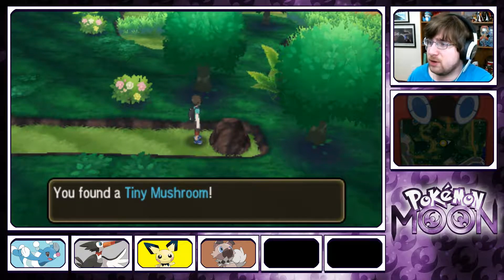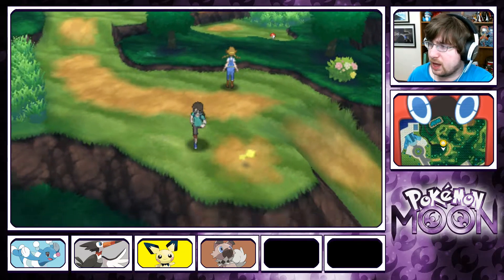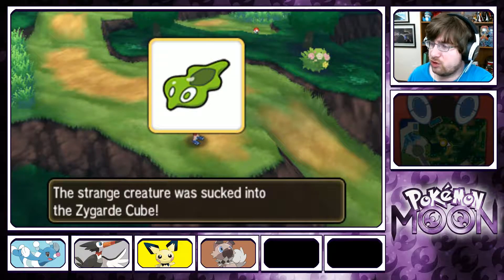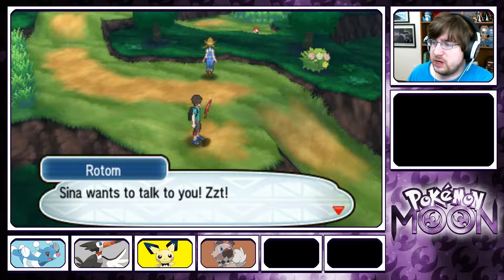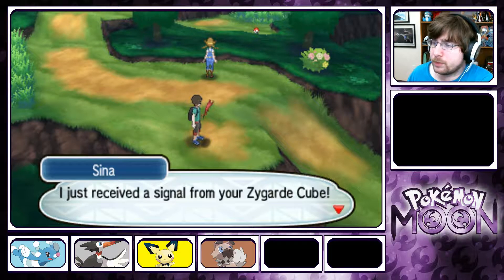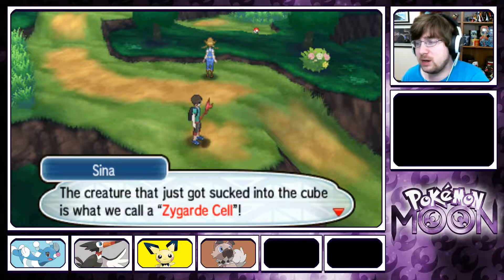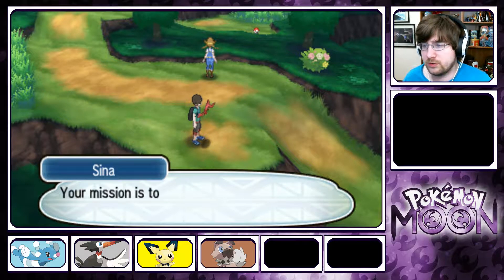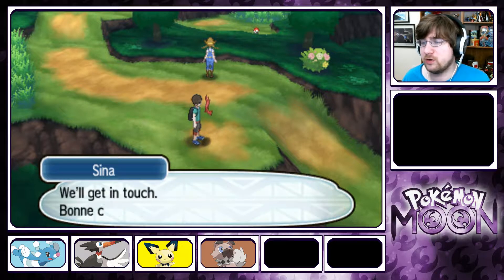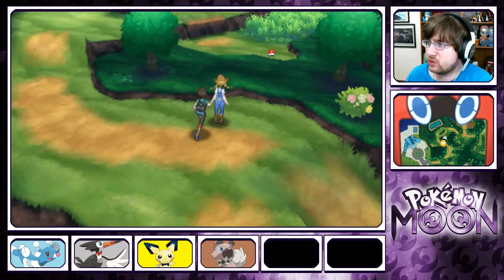Oh, we found a Tiny Mushroom. The strange creature was sucked into the Zygarde Cube! Cina wants to talk to you. I just received a signal from your Zygarde Cube — the creature that was just sucked in is what they call a Zygarde Cell. The Zygarde Cube is like a nest for cells and cores. Your mission is to collect all the cells and cores. All right, that's cool.